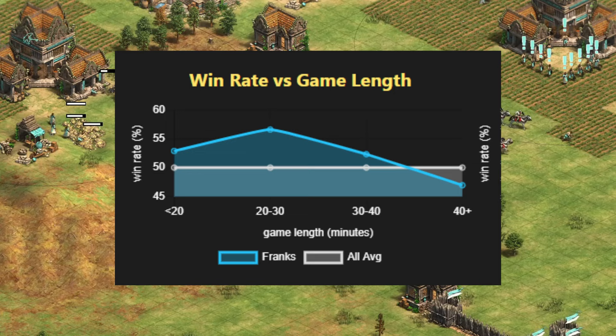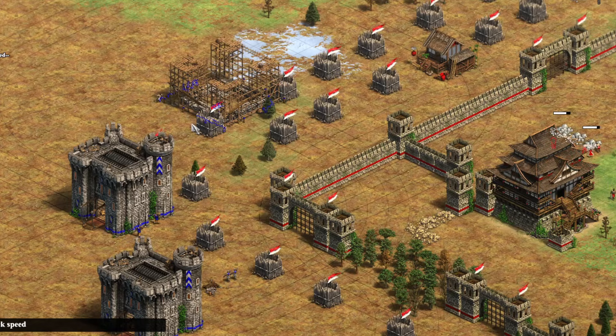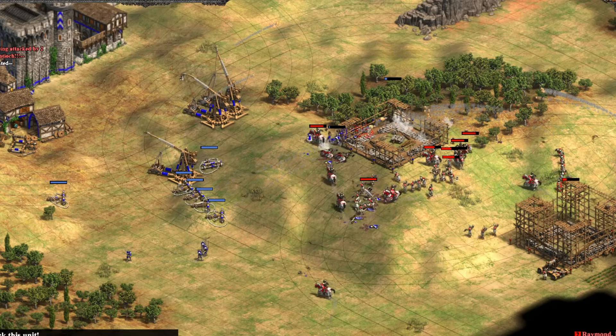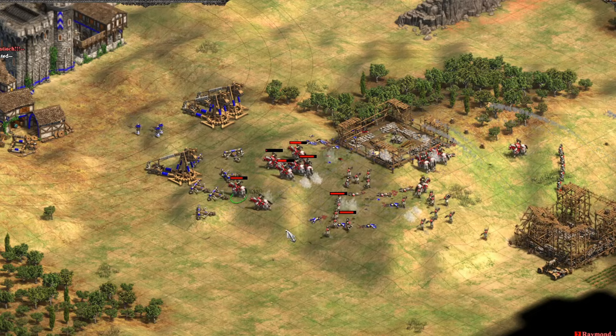Because of this, they're by far the most played civ in Age of Empires II. Dropping endless castles and attacking with a strong knight line and throwing axemen combo, Franks can be really quite hard to deal with. Where they struggle is during the late game when their expensive army is difficult to maintain and they've begun to run out of gold, with a win rate of 46% for games that go past 40 minutes.